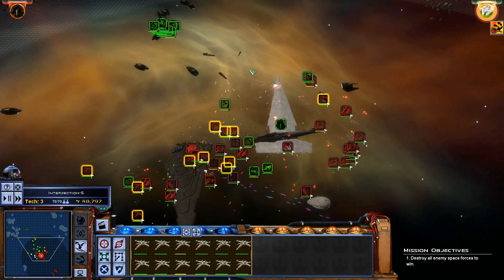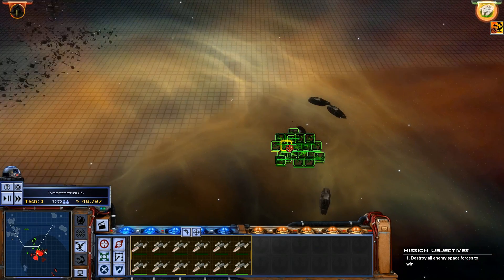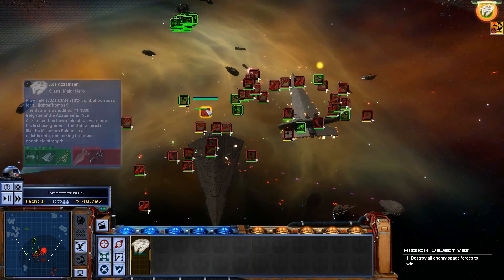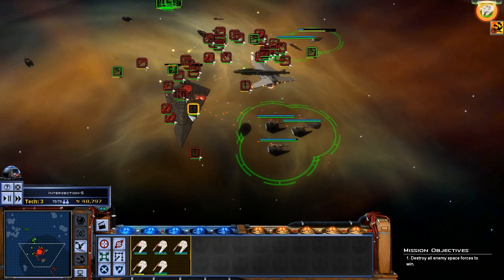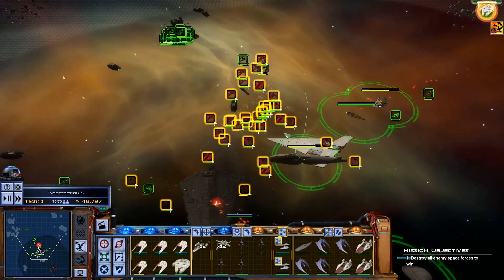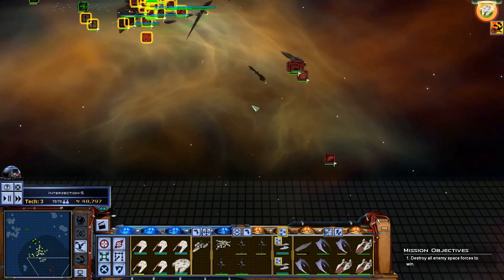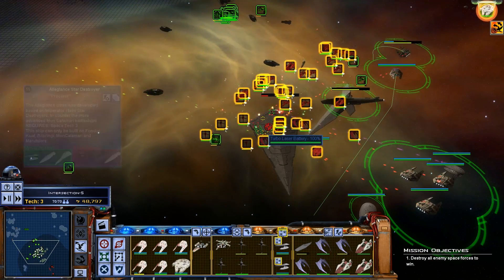I think we should be able to get past and hit the gravity well generator. Ace is still good. I don't remember if they had any other capital ships — we're about to find out.